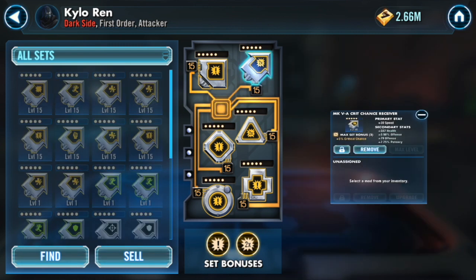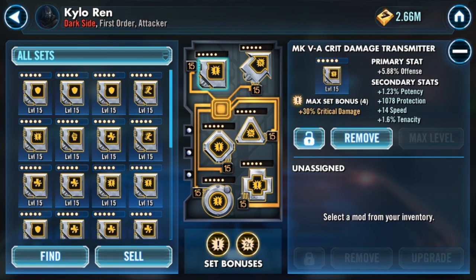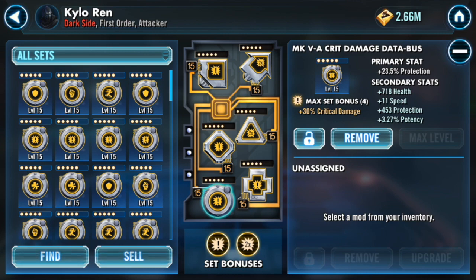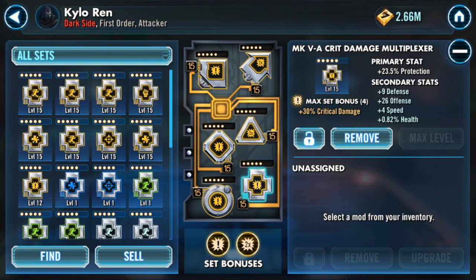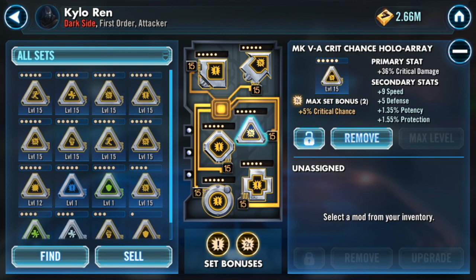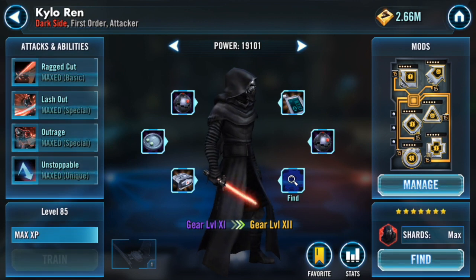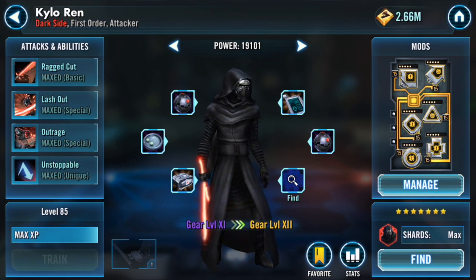For Kylo's mods I went with crit damage and crit chance sets with a speed arrow. He has plus 14, plus 14, and plus 11 speed secondaries with protection, plus 4 speed with protection, and plus 9 speed secondary with crit damage. Some people opt for crit chance but I prefer crit damage since in a full First Order squad he has plenty of Advantage to ensure critical hits. He's sitting at 40,000 protection and 210 speed. Overall extremely happy with his kit, very glad they reworked him because he was a mess beforehand.